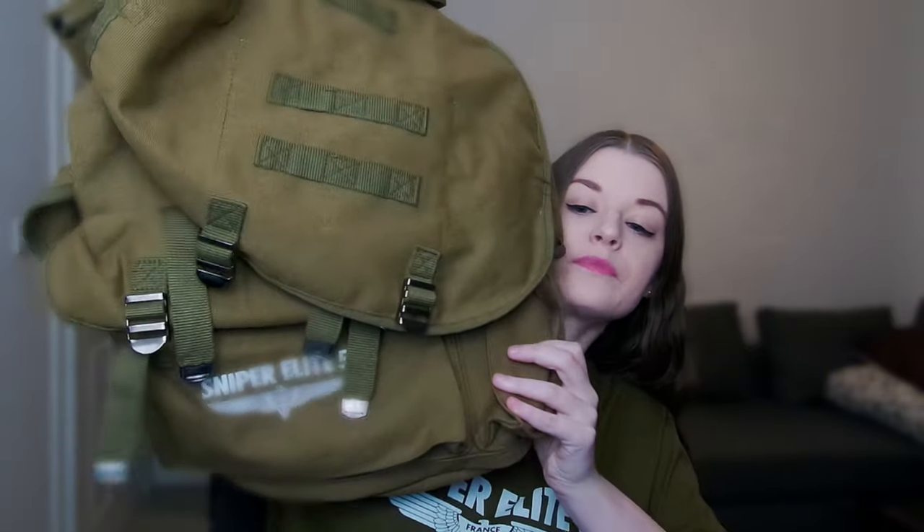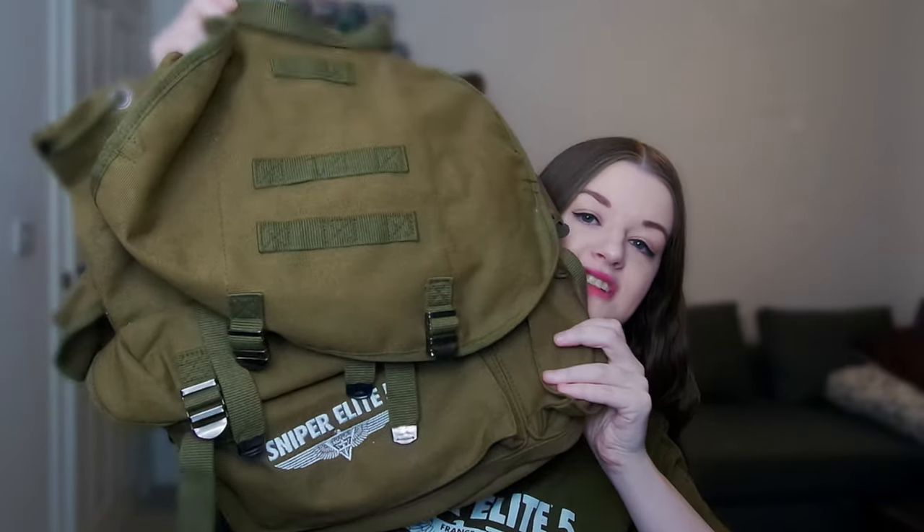First off, they sent me this massive bag, which honestly is probably great for those outings. Now the bag itself has tons of compartments, but I have removed a lot of the items already — makes it easier for the video, and you'll understand in a little bit of time. So first off inside is this box. Now it is branded, it's quite heavy, and it is metal, and on this side is a bit of a padlock.